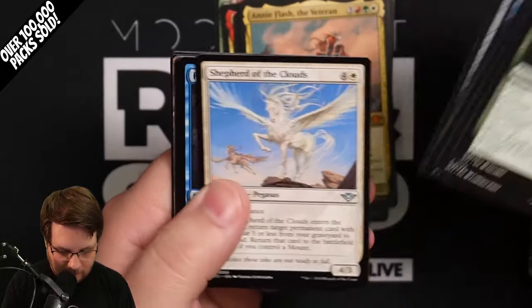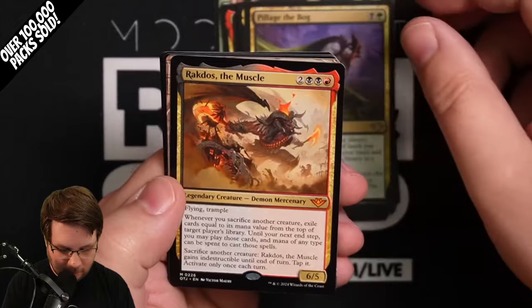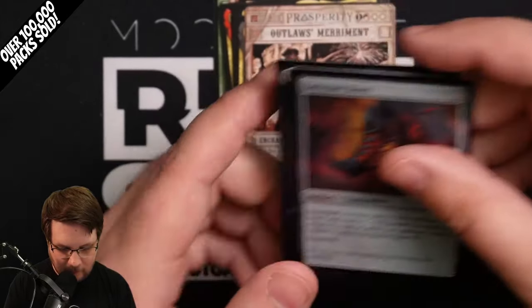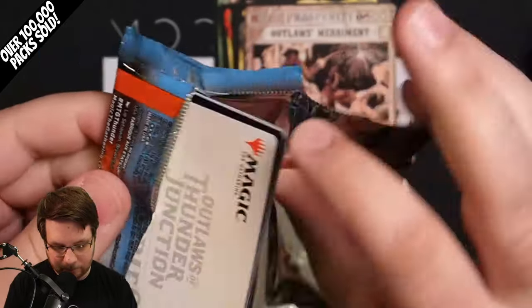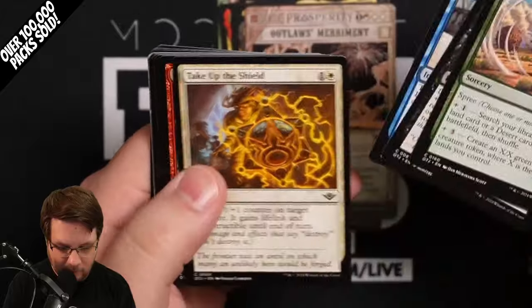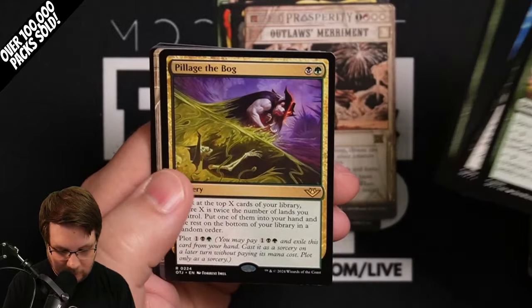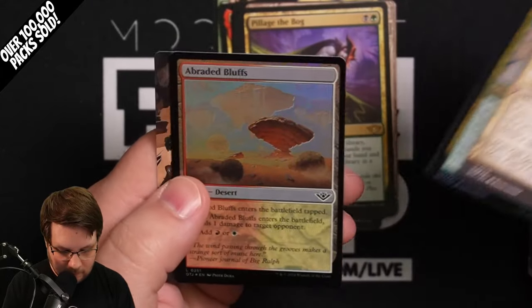So let's see what else you get here — got a lot of fun stuff out of this bundle already. Pillage the Bog, Rakdos the Muscle, mythic, and a Ton of Ethics and Outlaws Merriment. Lava Spur Boots, cool spirit token, three packs left. Overall I've been really impressed with this set — a lot of really cool cards. If you enjoy these videos, make sure to like and subscribe. Pillage the Bog again, so a duplicate — that kind of stinks. Two foils.